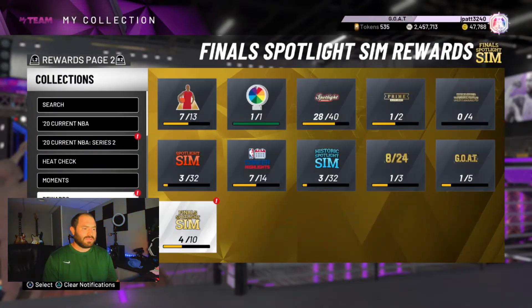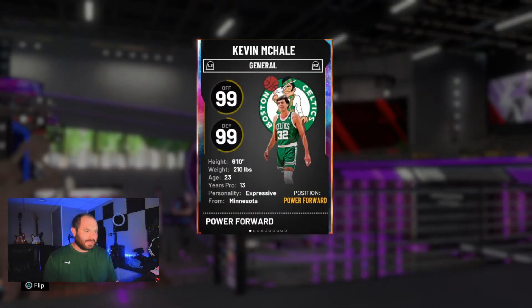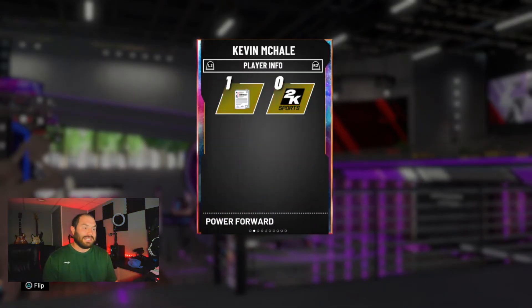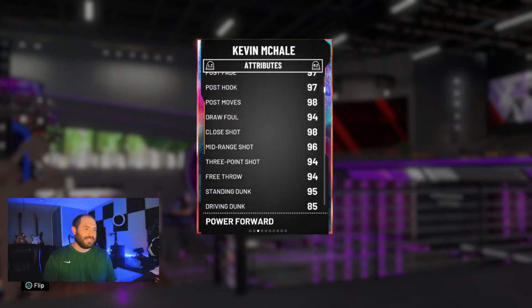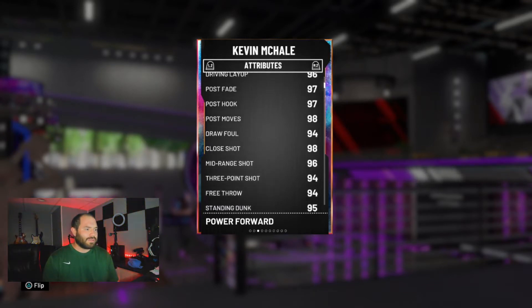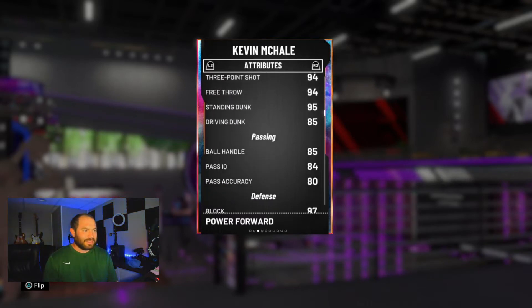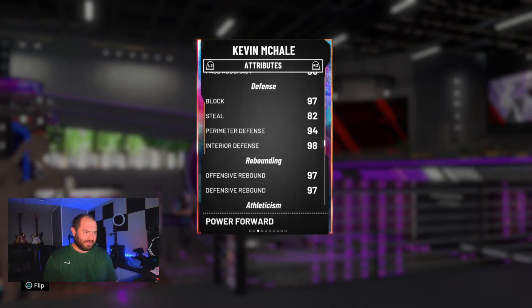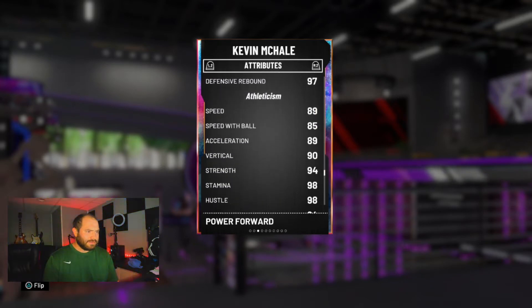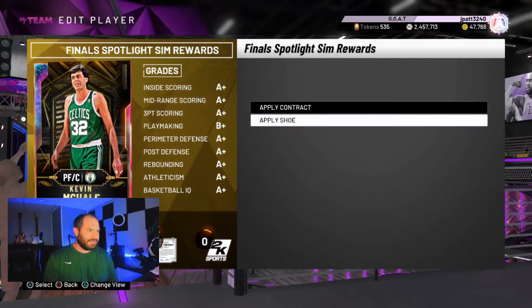So we go to rewards. Look at him — $99.99. He's gonna be a holy terror guys. 94 three-pointer, 96 driving. If I put a dunking shoe on him and a ball handling shoe, that's gonna be nasty.